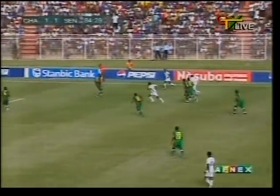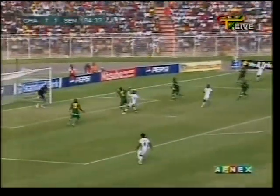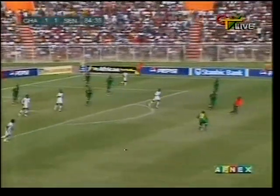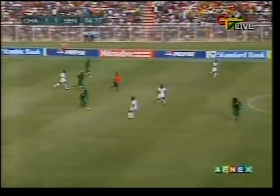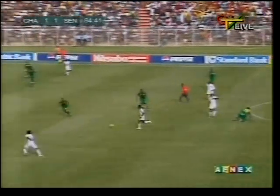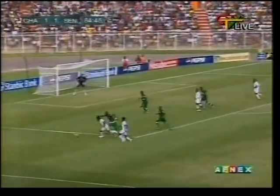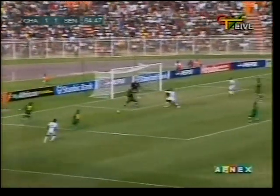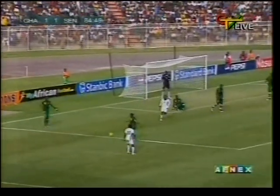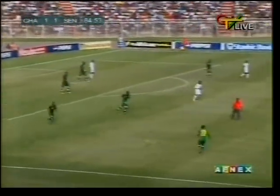Good work, kept in down the right wing and the cross might be on here into the middle of the park. Flipped away and half cleared. Senegal might be able to counter. Ayu on the ball — will he go past his man? Yes, he does. Crosses into the middle, headed away only partly clear, and the players are knackered out there.